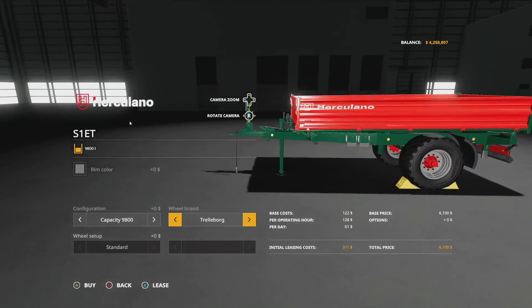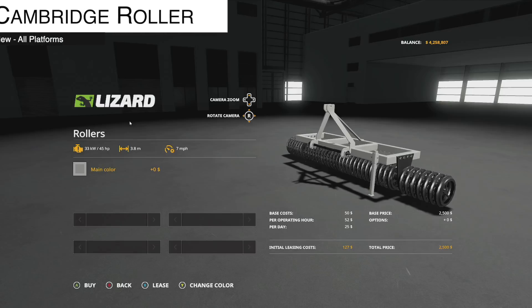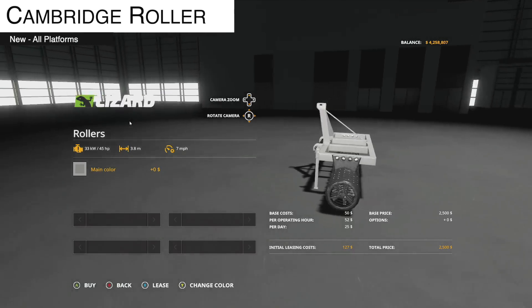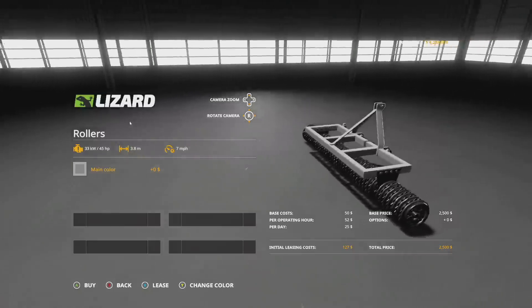At the end of the day it closely resembles another trailer we've seen, so heads up — if you like one, you'll like the other. Next up, new for all platforms, we have the Cambridge Roller. In game this is going to cost you 2,500 bucks, requires 45 horsepower, has a 3.8-meter working width, and a 7 miles per hour working speed.